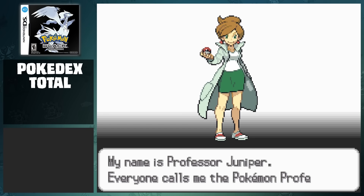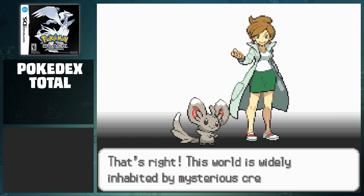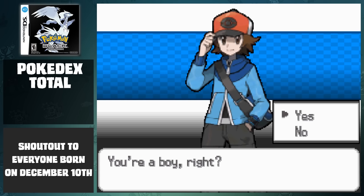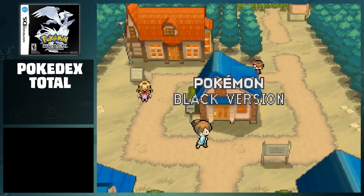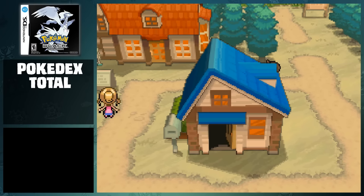So before you start the run, it's best to set your DS's clock to a specific month in the year. In these games, seasons change different parts of the terrain in the overworld, and it's best to set the time to any of the winter seasons. I chose to play this game on my birthday, but you can also play in the month of April or August and have the same effect. After completing all the intro stuff, our story begins in Nuvema Town, when Professor Juniper drops off a package at our home.